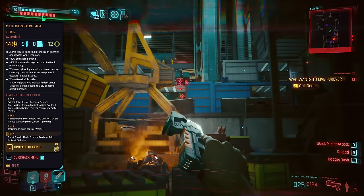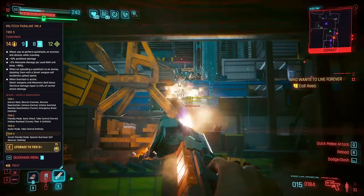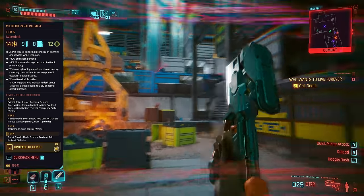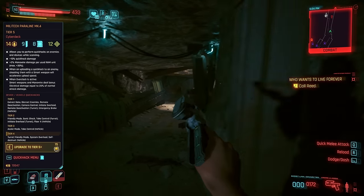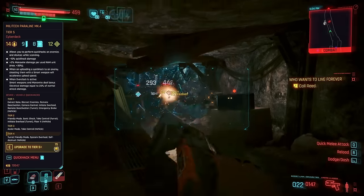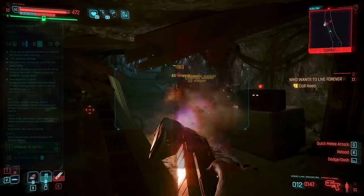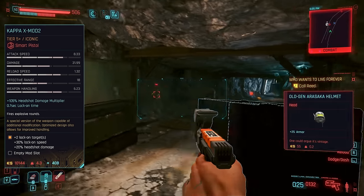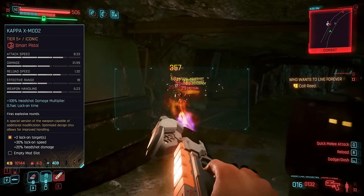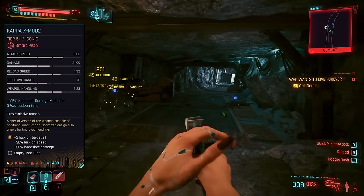The reason to pair the Kappa with the Paraline deck specifically is because this one will upload quick hacks faster the more you shoot enemies. Shooting fast and accurately just happen to be the two main things the Kappa can do well, making it the optimal support weapon to our hacks, which are the things dealing the serious damage. Also, it does fire explosive rounds, though that's not nearly as cool or noticeable as you'd think, unfortunately.